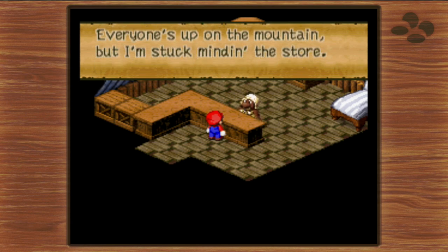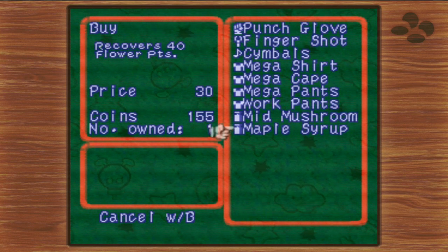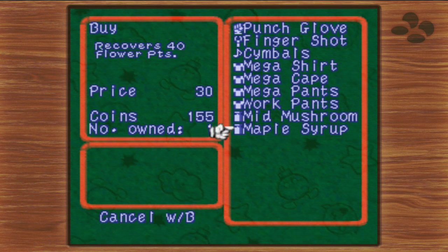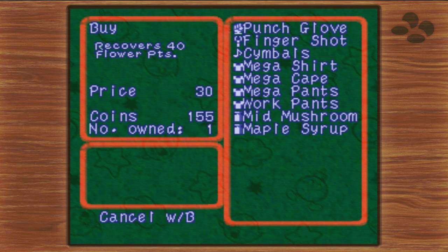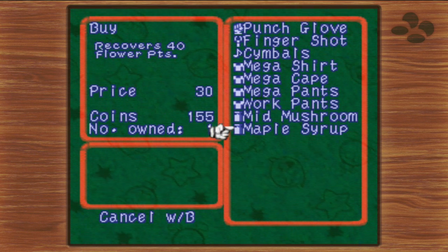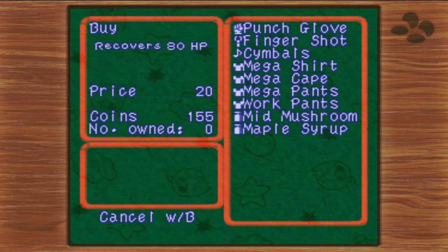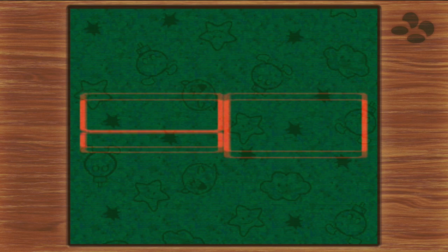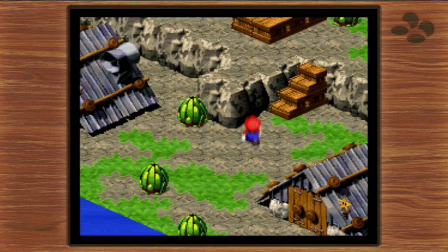At this point you can also buy mid-mushrooms and maple syrups. Maple syrups recover 40 flower points — for most of the game this is the best and most reliable FP healing item. Your FP cap is 99, so this recovers a little less than half of that, but always gives you enough for at least a couple skills. Mid-mushrooms restore 80 HP, which is more than any of our characters have right now, so I'll ignore that for the moment.